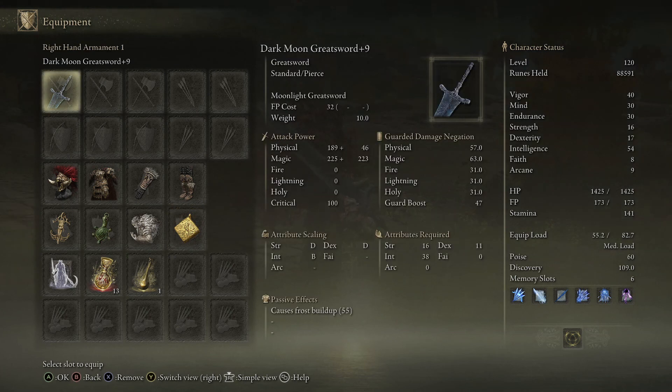As for the stats, I have 40 Vigor, 30 Mind, 30 Endurance, and 54 Intelligence. Now if I were to do this build over again, I would reduce the Mind and Endurance stats and probably put more into Intelligence, Strength, Dexterity, maybe even Vigor. But larval tears don't grow on trees, so I'm not going to be resetting that.